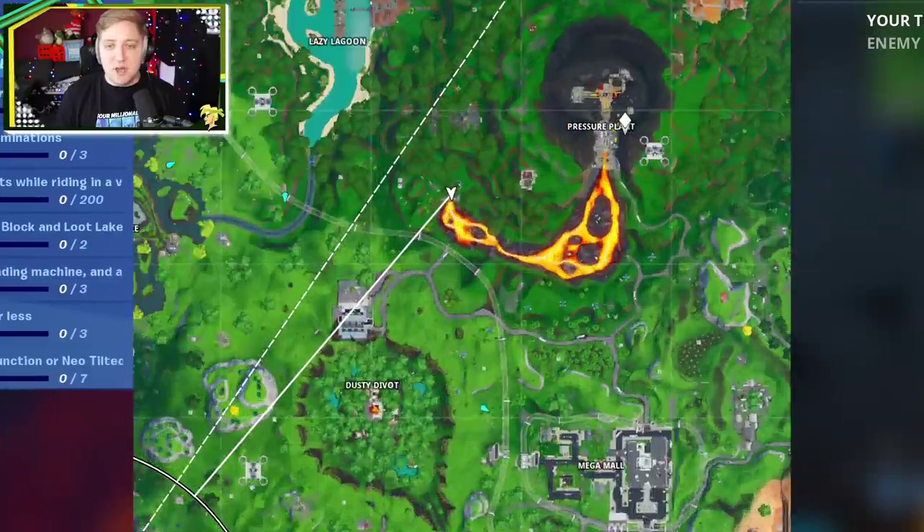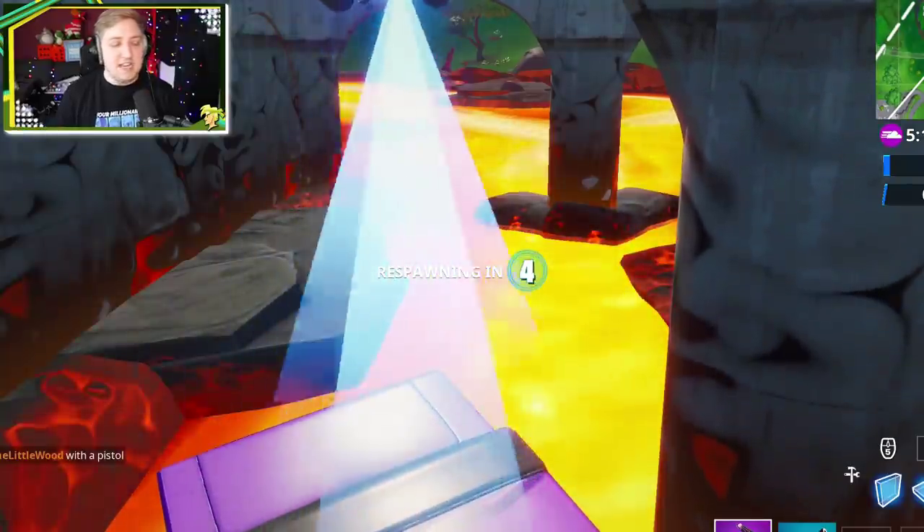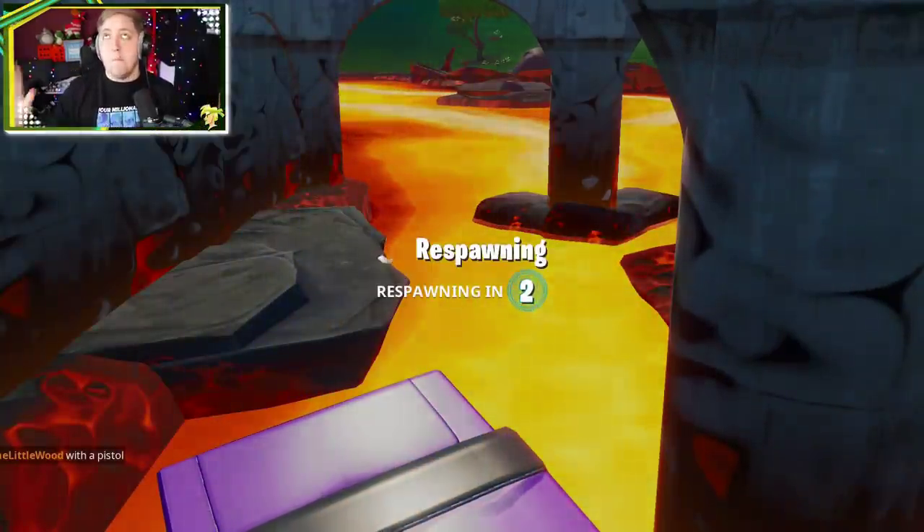And yeah, if you want to find this, you basically come over to the map, follow the lava down from the pressure plant, and when you get all the way to here, that is where you can find it. And that guy, I'm sure, has got mad skills.